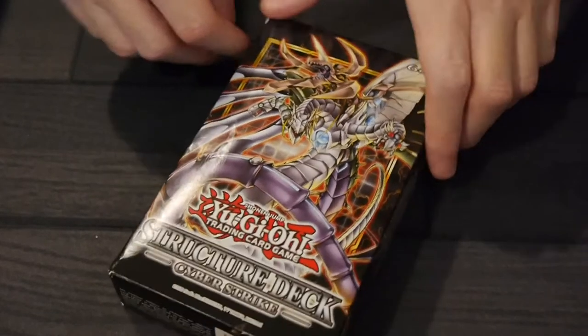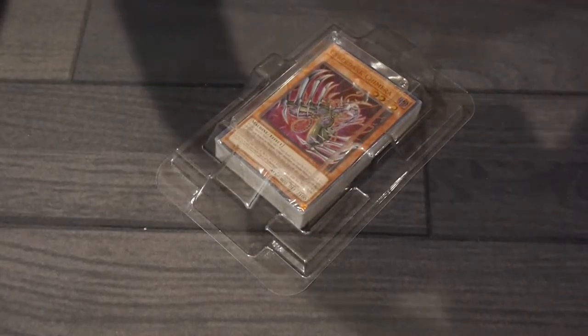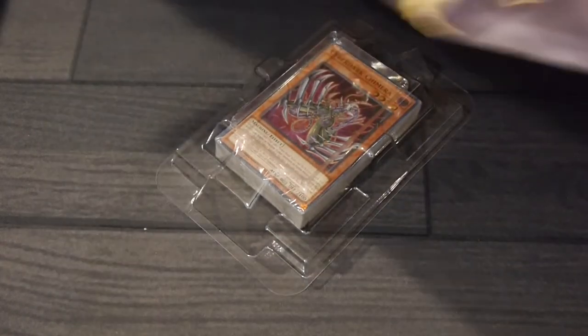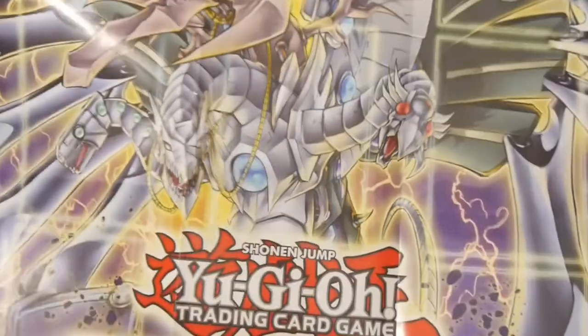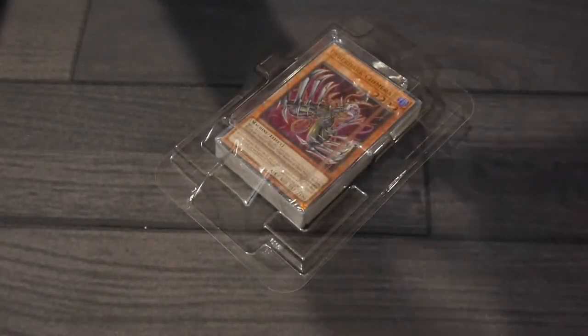Alright, we're going to open this up. Konami has hooked us up with a copy for review, so let's see what this deck brings to the game. Let's look at the play mat and show it off quickly. That's the art you're getting for the play mat. But it's really the cards that you are here for, so let's open this up and show off the cards inside.